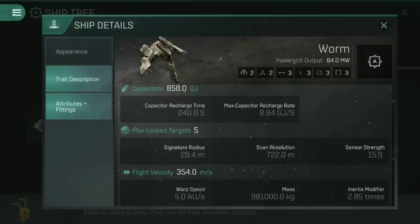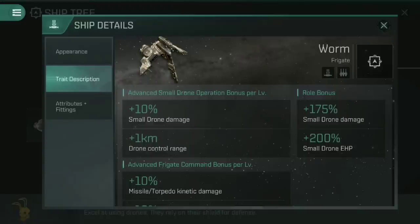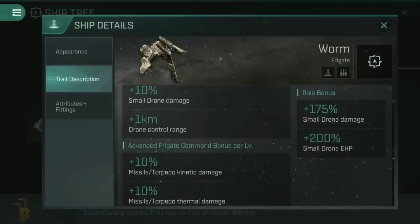Looking at the trait descriptions — being a Guristas pirate ship, it has a role bonus of 175% increased small drone damage, meaning those drones do a massive increase over what they did previously, and they get an additional 200% small drone EHP, meaning three times the hit points they would normally have. That makes them very survivable — basically like having six drones. The Advanced Small Drone Operation bonus gives plus 10% small drone damage and 1 kilometer drone control range per level. With both Drone and Advanced Small Drone Operation trained to five, you should have a 30 kilometer drone range as standard and a 50% increase to small drone damage, which combined with the role bonus totals 225% small drone damage — better than having six drones from a ship that only launches two.